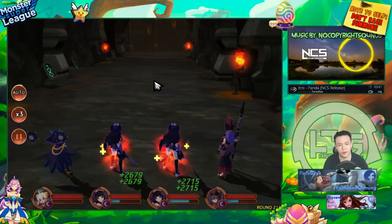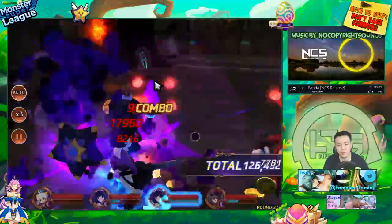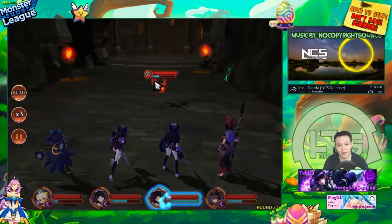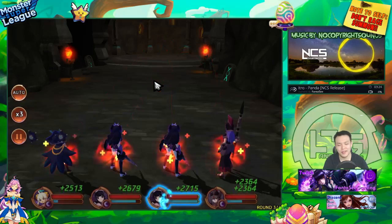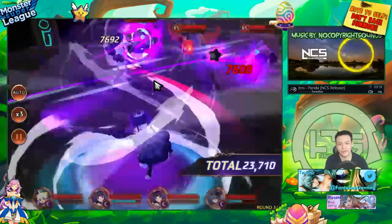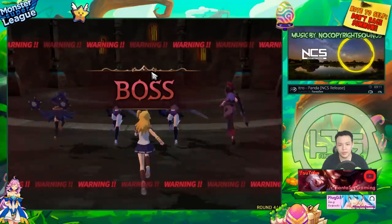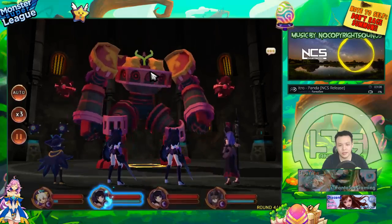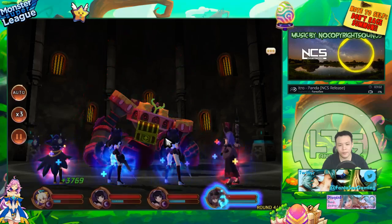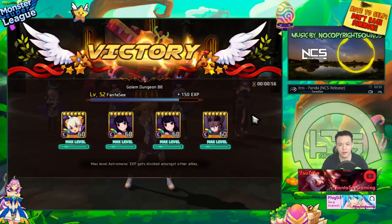During the first wave it's basically pure RNG — if all four units attack someone different they all die, but there's a chance they all attack the same unit and slow down your run time a lot. The only thing that can physically make my run times faster is siphoning gems. I'm going to target the boss right now and basically one-shot it to keep things fair.